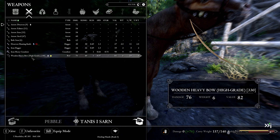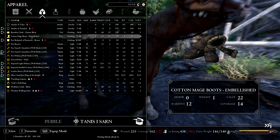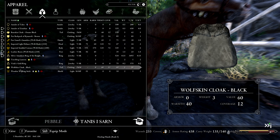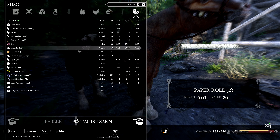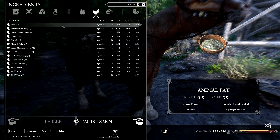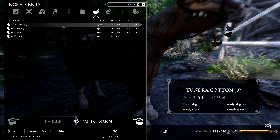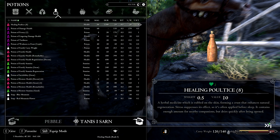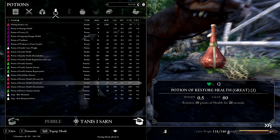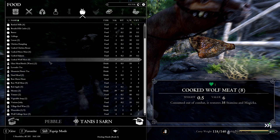We have to be kind of careful here. Let's go ahead and put all this on here, drop all of these things. Maybe put some of this food and these things on the horse. We'll have a fair amount of potions and food on us.